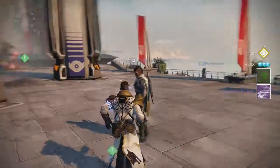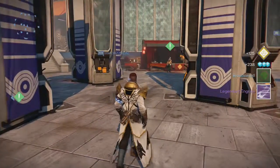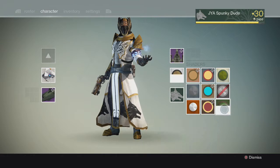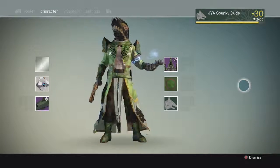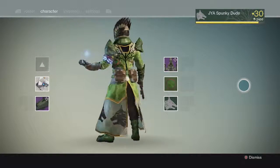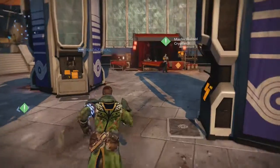Looks like we got the Broadsword shader and a legendary engram. I've never actually gotten Broadsword from a cryptarch package before. Let's see how it looks — it doesn't look too bad, it actually looks pretty good. I think I'm going to keep that on for a while.